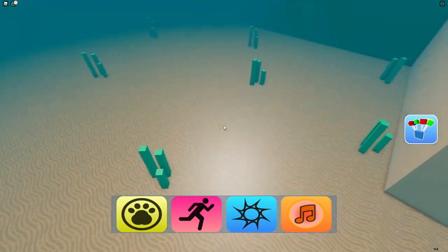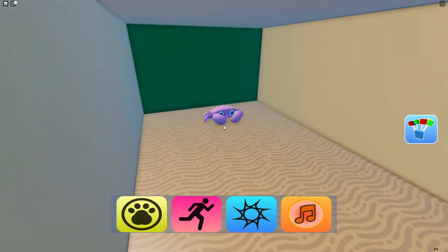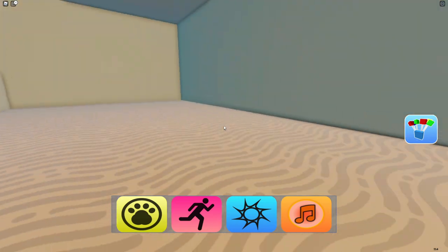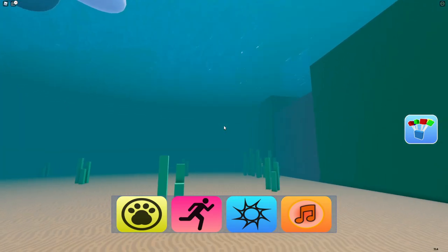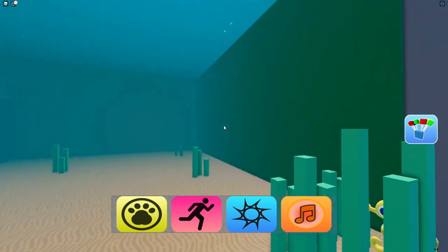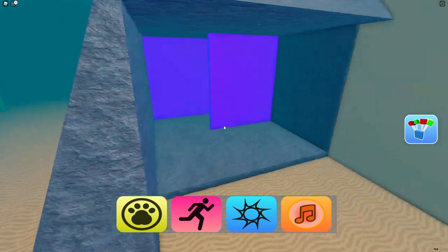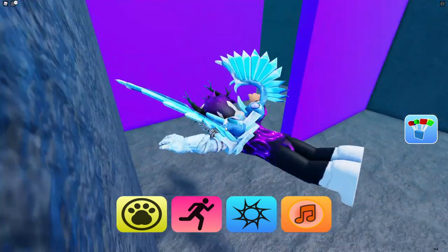Next we're going to get the crab. To get this one it's pretty simple — just go inside here and the crab is just over there. Now we've got the crab, to get the next one which is the octopus, you're going to want to follow me over here — the octopus is going to be over here.